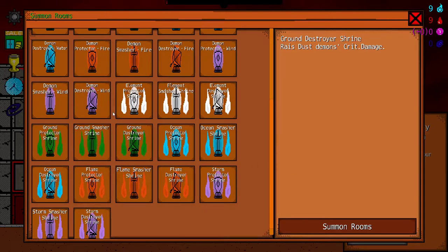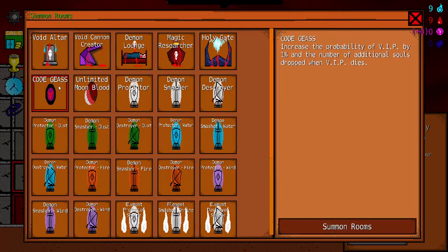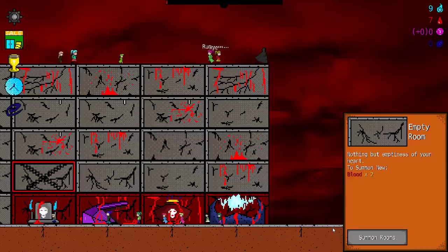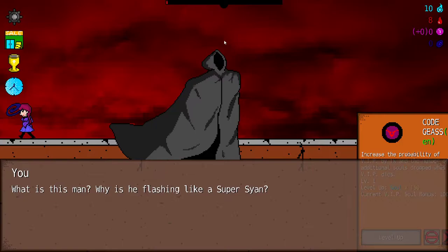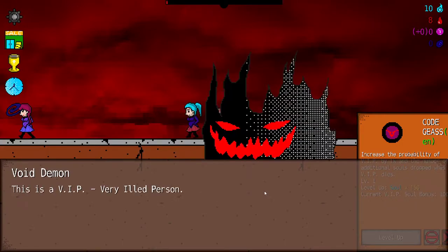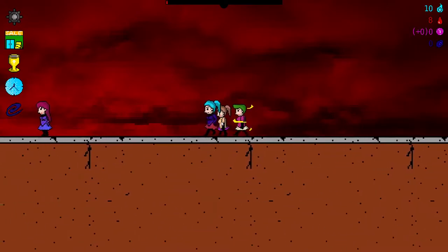Raise dust demons — these are just buff things. How do I actually summon demons, or did they just come on their own? Increased the probability of VIP by 1%, the number of additional souls dropped. What is this man? Why is he flashing like super cyan? This is a VIP — very important person. VIP offers more souls than the usual person. Make sure he is finished here. I can't.